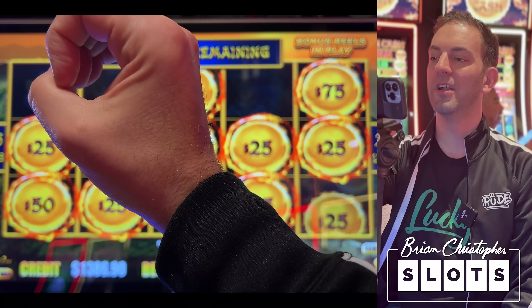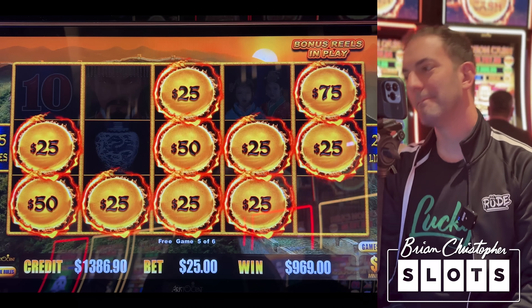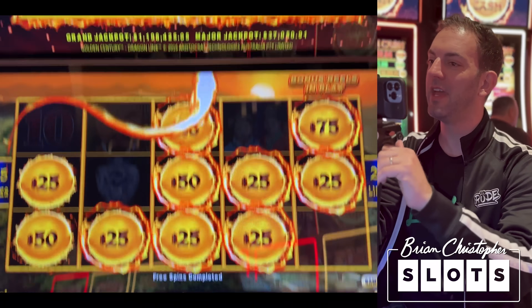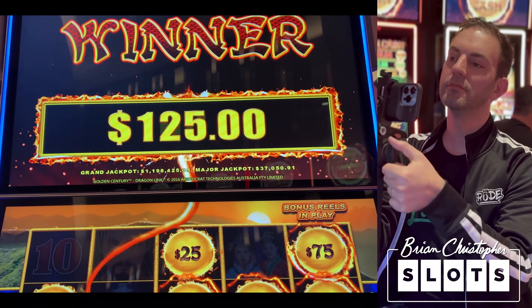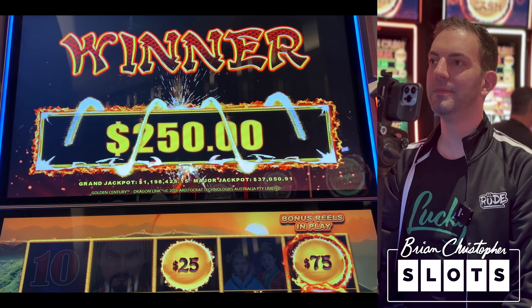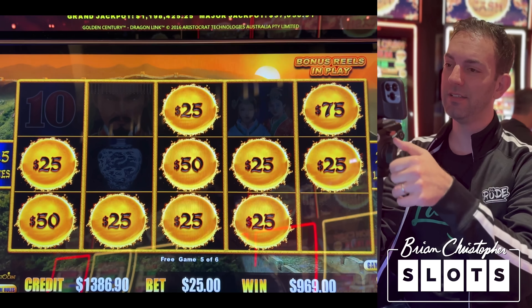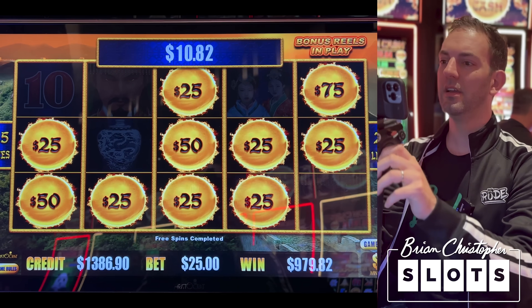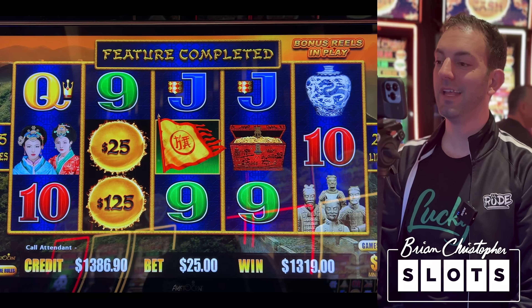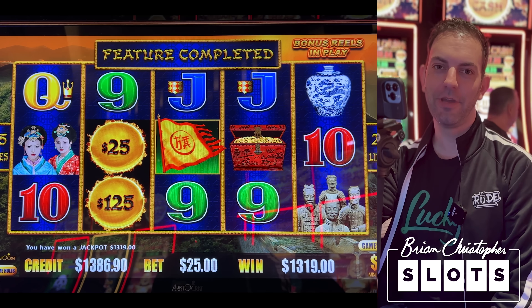Next one — up there. Last chance. Maybe one right there. One more spin — we just hit the jackpot level, I think. Let's do bigger. Last spin, go! 13, 19. There you go guys — took us $600 to get a bonus and a jackpot. Not bad. Let's keep it going.